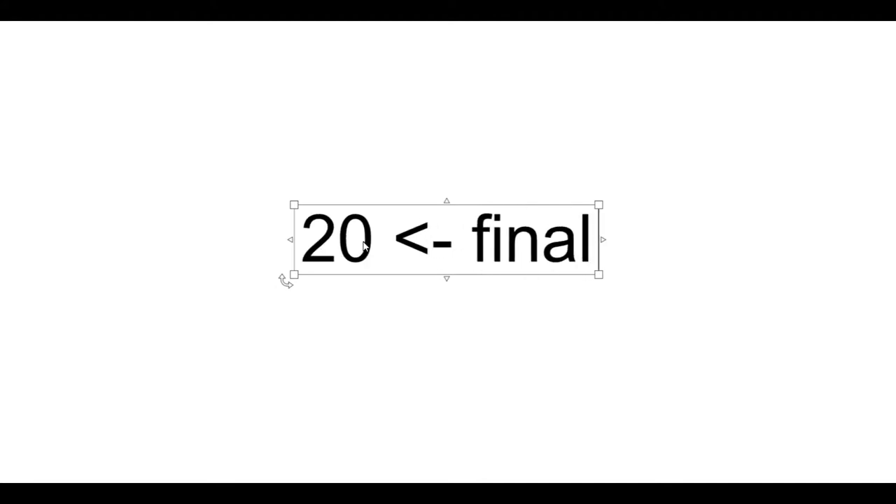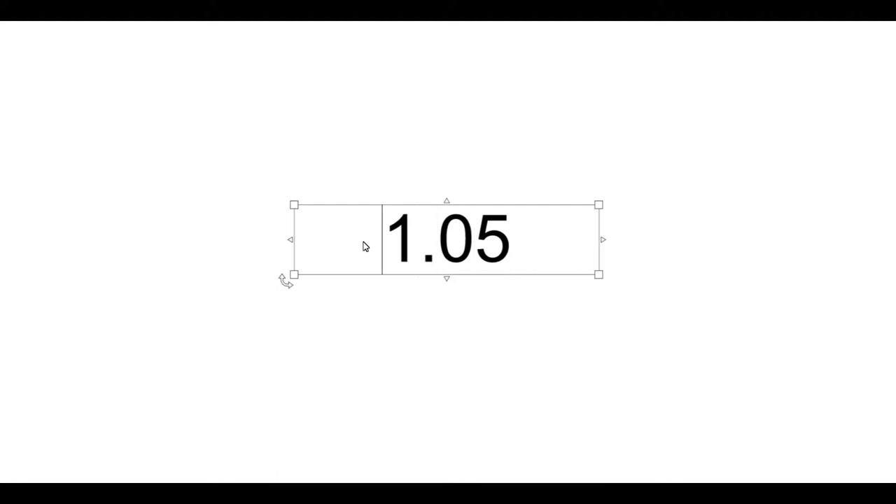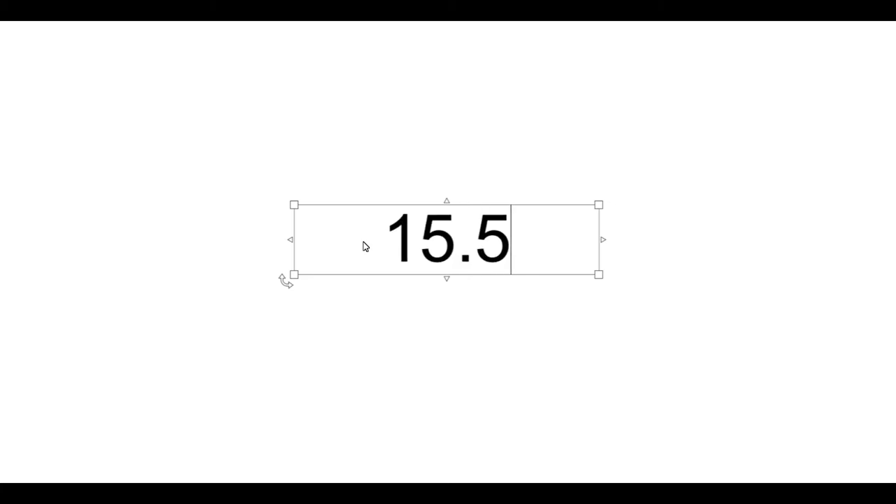For a geometric sequence, to get your next term, you multiply by a common ratio. Our common ratio was 1.05, so you start with your first term and multiply it by 1.05, keeping going until you get your final term. Our first term for the geometric was 10, and multiplying by 1.05 gives a second term of 10.5. This kept going for 10 terms until you get 15.51 as your final term.